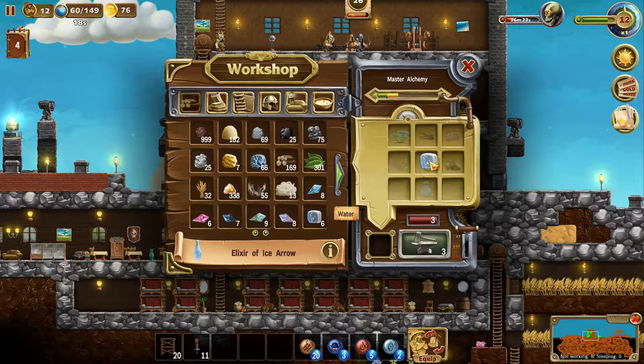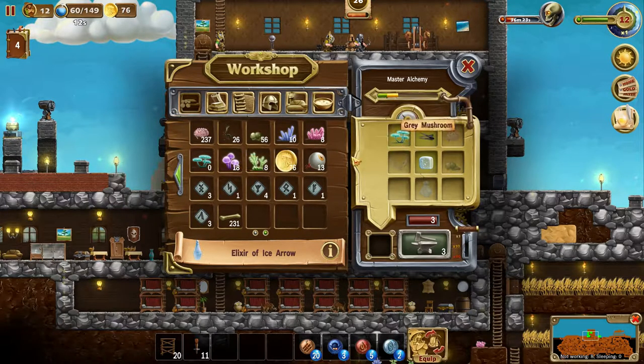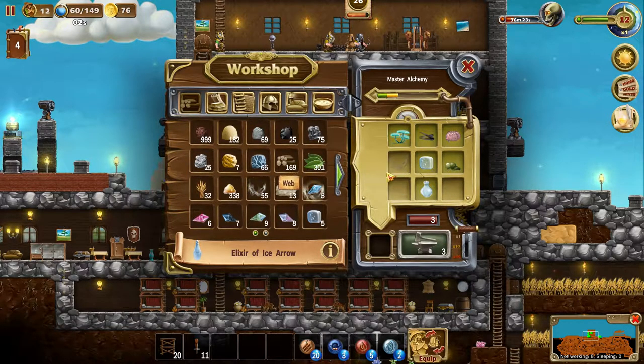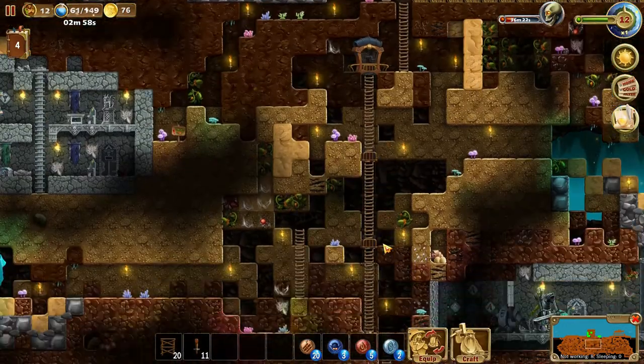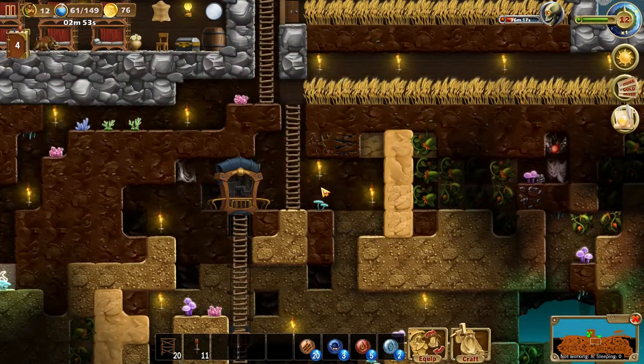So this is the elixir of fire arrow, which is really helpful. We spent a lot of gold from Grunt's shop over there just to get this gray mushroom. We need to go down and get some mushrooms because, yep, we got one here. Okay, this door is open, we can get that.